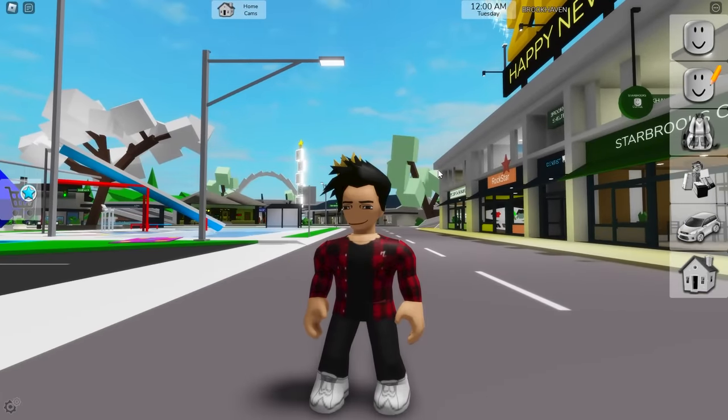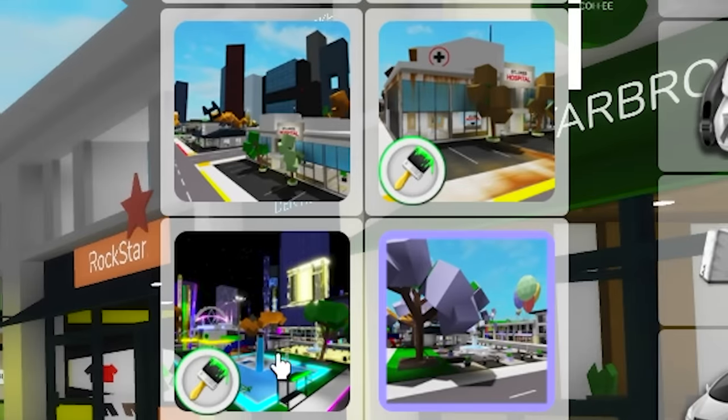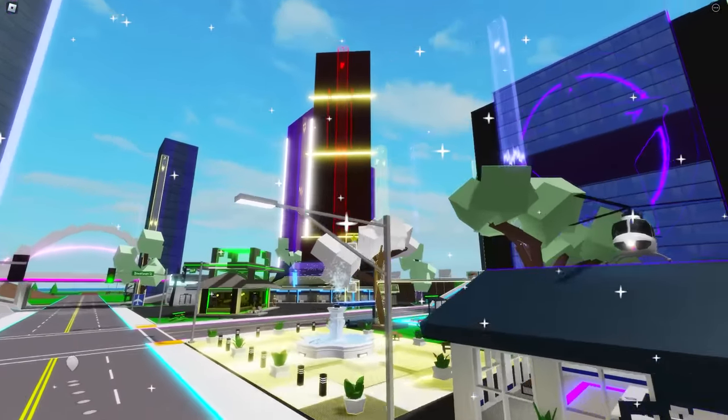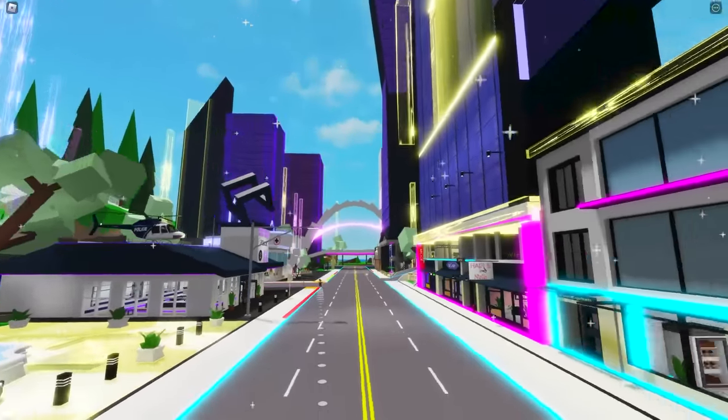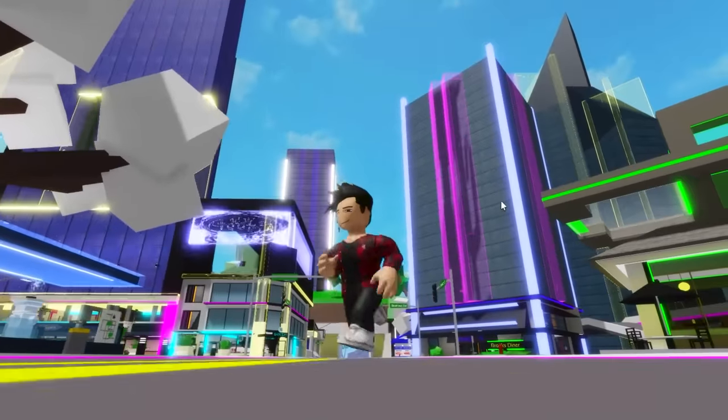The only way to make the game even close to that one is clicking on that button and choosing this theme. Doing that will make the town a bit more realistic and even futuristic. The streets have these neon lights on the side of them, and there's a bunch of awesome shiny buildings.